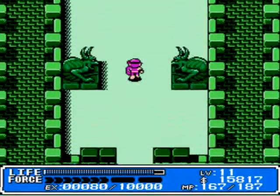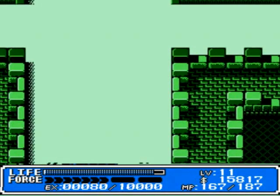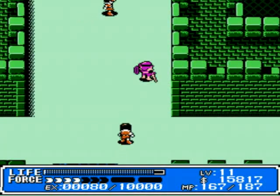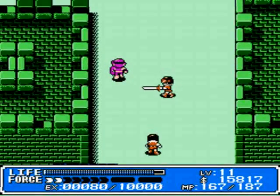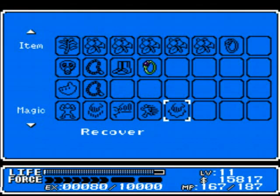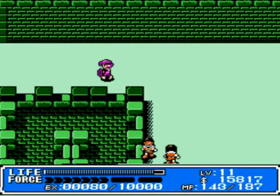Where should I go first? Looks like we need the wind sword. I think there's some treasure up to the left. Oh, I'm still paralyzed from before — I should take care of that. That's better.